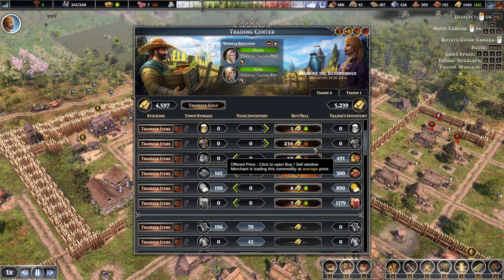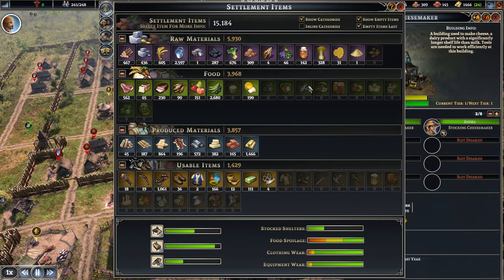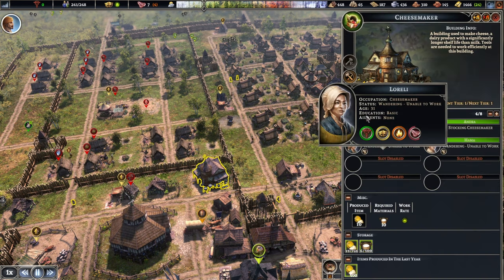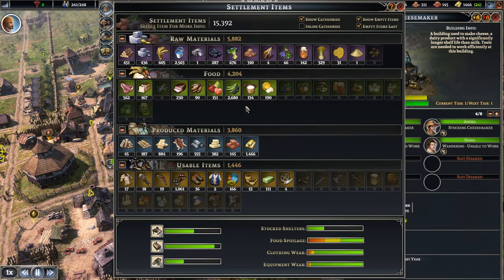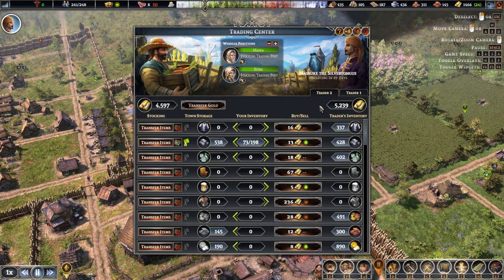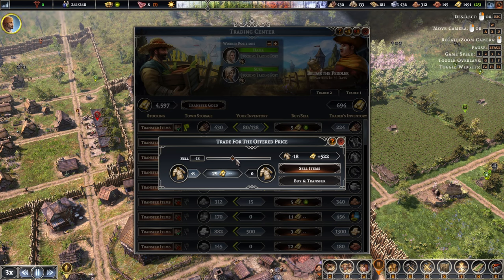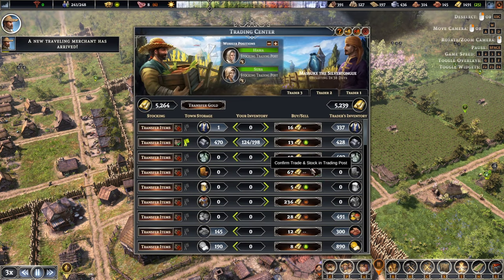I think we just started producing new bricks - we could buy but it's not necessary. Is the cheese maker up? Yes it is. Do we have milk? It's coming in. We seem to be okay on people, so let's put four people in here. Unable to work - not sure why, but I'm sure it's going to change. Maybe it's because we ran out of milk. We'll give them a bit of time to figure it out and speed up the time. Let's try and sell some of that iron. 1,600. Let's slow it down.